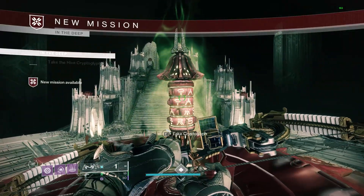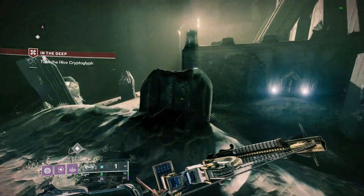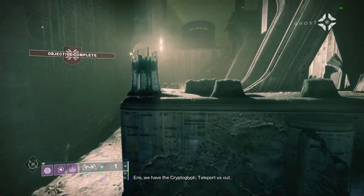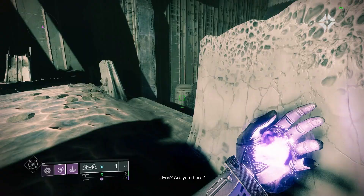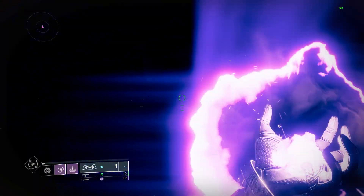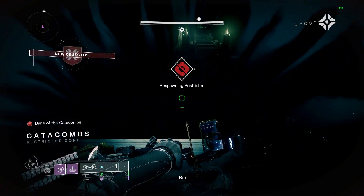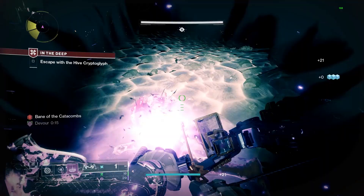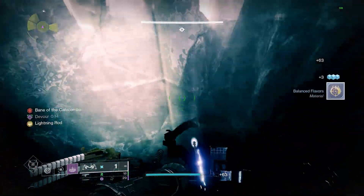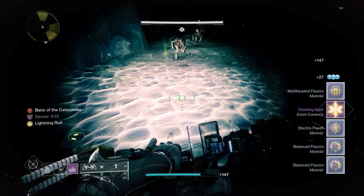Once you get to the point in the mission where you have to collect the Cryptoglyph, I recommend going all the way back to the top area. This will spawn Acolytes that you will want to kill before you start your AFK. Once you have killed those Acolytes, drop down and start your Devour, then get on this rock right here and turn on your Macro to kill Thrall.